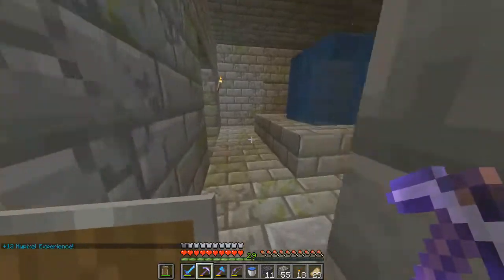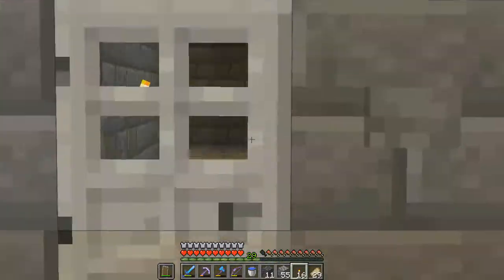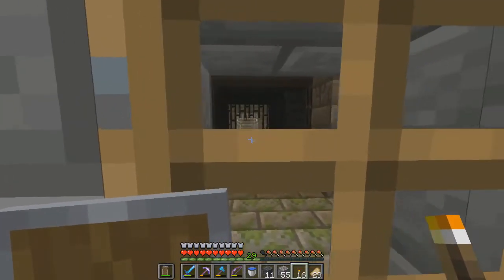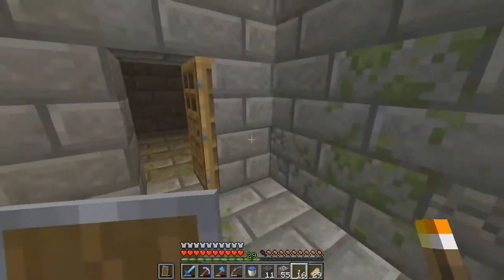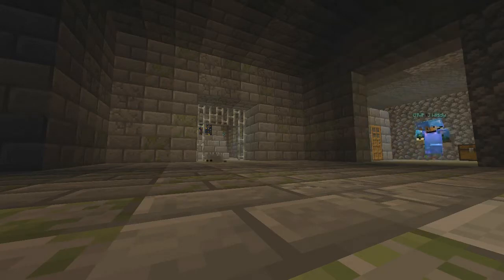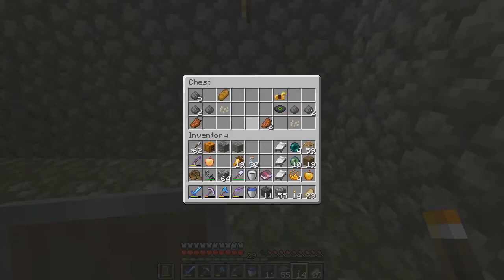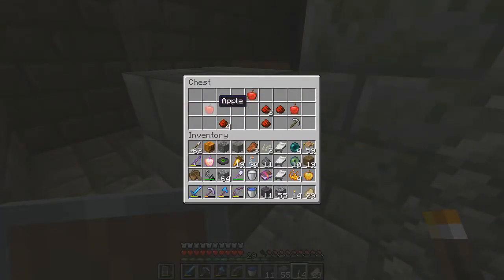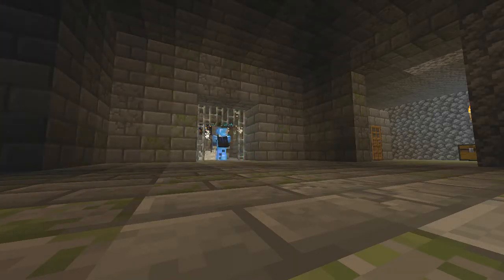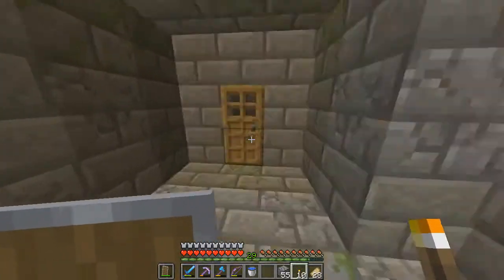Where have I not gone yet in this stronghold? Oh! No way — is this the portal room? No, it's not. Is that it? That's it! I kind of want to explore a little bit more first. What's in there? Looting 3! A cat disc! It's a two-eye portal. Awesome. I'll explore this a little bit more and see if there's a library.